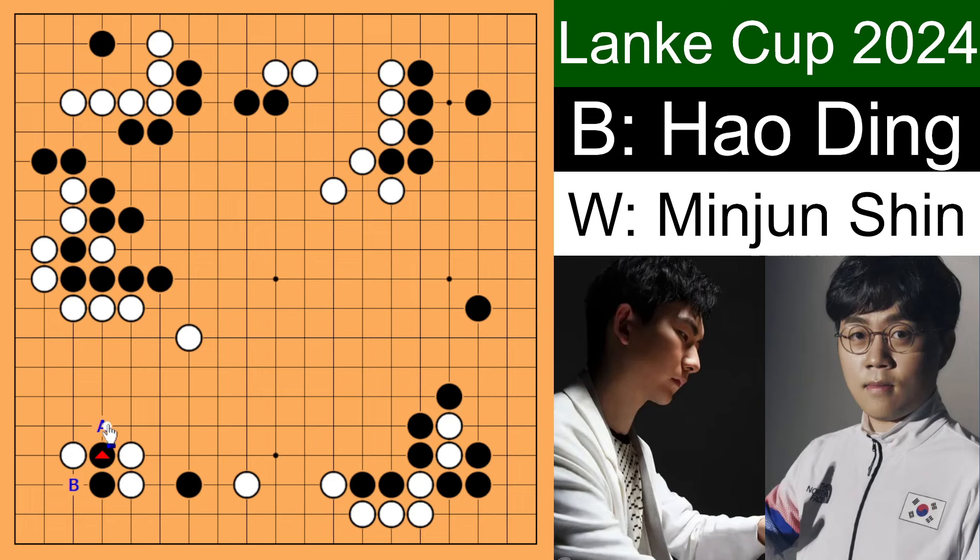We've seen that if white plays A, white is not going to get any good results. Which is why white plays this 3-3 point. If black immediately drops down, then white has to play this move. When black plays here, white has to connect up — this is sente. If black plays over here, then black is pretty much alive. In the actual game, Ding Hao instead of immediately playing A, plays this — like saying 'I want to see what you are thinking.' If white immediately plays A, then we go back to this picture and black is pretty much alive.